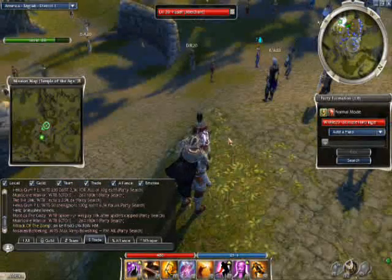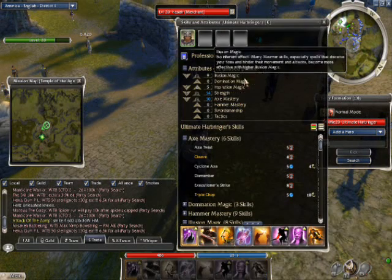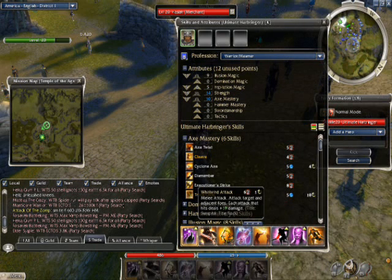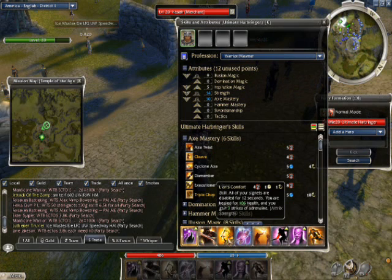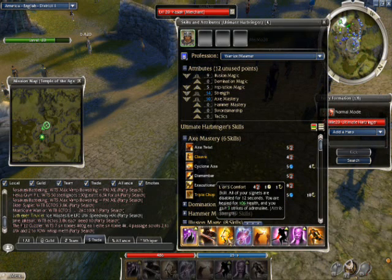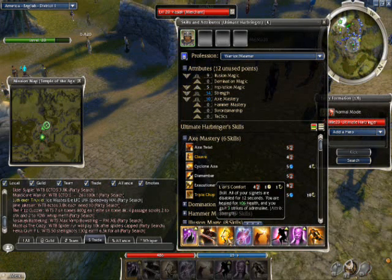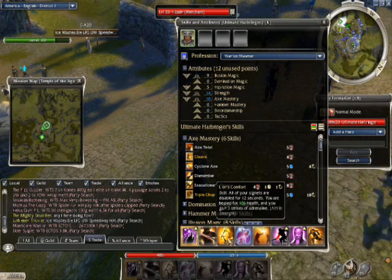For the basic skill setup, the build consists of Echo and World Wind Attack, and suggests you have at least 8, 9, or 10 Sunspear Rank. Lion's Comfort is optional — you can replace it with Arcane Echo, which gives you a 100% guarantee of always keeping up your visages.